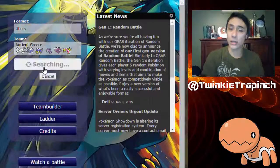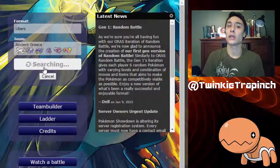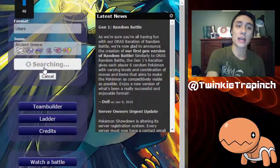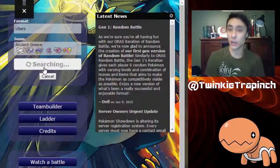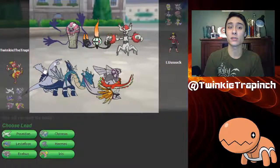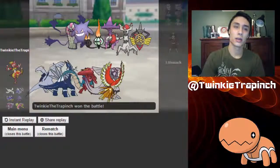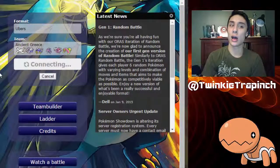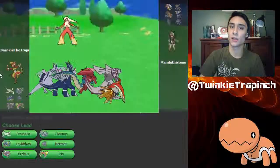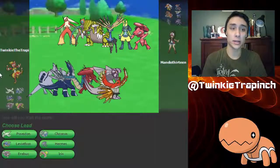We're gonna get right into this battle, and just so you guys know, if you watched my team builder video, I said that I had Defog on my Ho-Oh, but unfortunately I cannot run Defog on this Ho-Oh because Regenerator is its hidden ability, and Defog is a transfer-only move. Therefore, running a 4th gen only move on a hidden ability that wasn't released until 5th gen would make the Pokémon illegal.